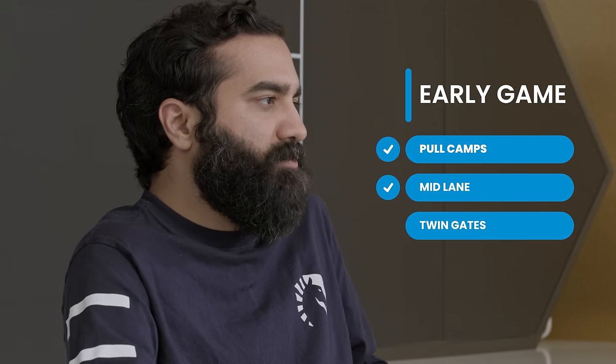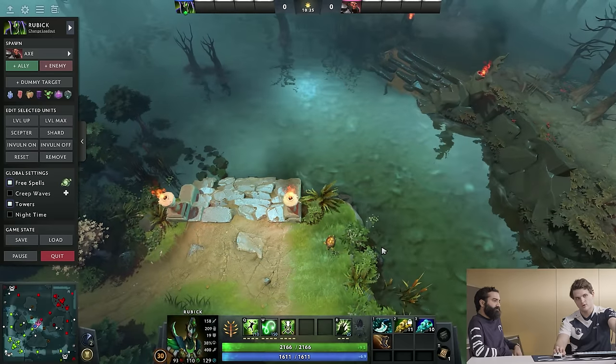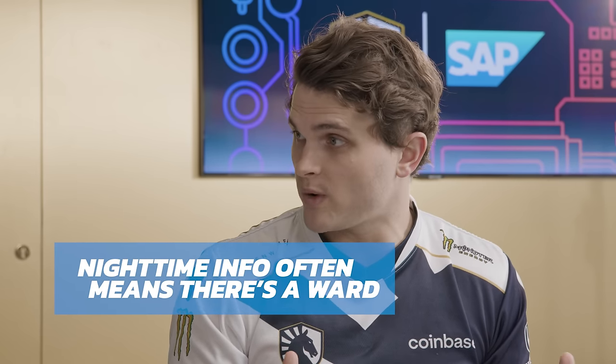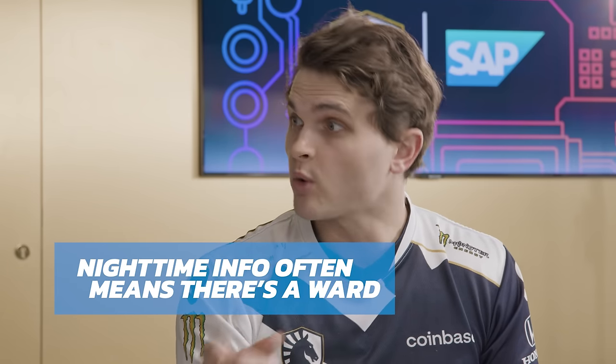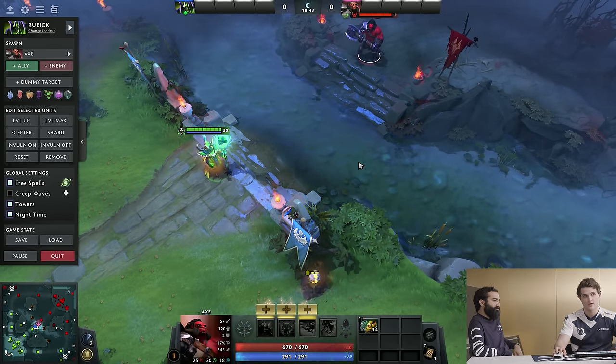Mid laners are pretty dependent on vision as well. Observer wards last six minutes and sentries last seven. Around five minutes is when it turns to nighttime, which is about when observer wards start dying. During the day you can see all the way across the river and spot threats like the four position trying to gank. But once it hits nighttime, you lose all that information. At nighttime, if either team has information it's almost always from a ward — so it's even more important that you're the first one to place it.